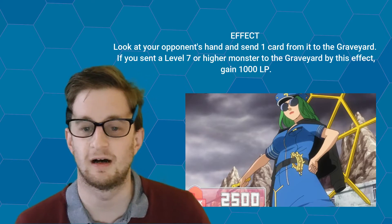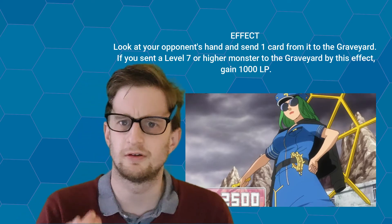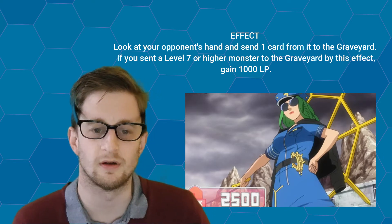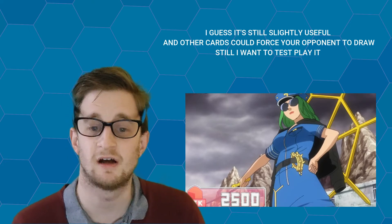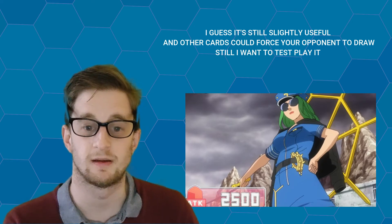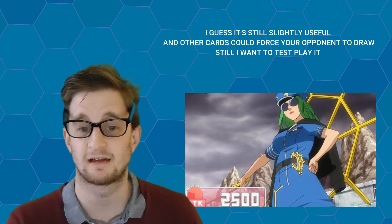Normally, you would draw up to five cards at the start of your turn. So during your previous turn, you would try to get rid of as many cards as possible in your hand. When you pass your turn to your opponent, you haven't got pretty much any cards in your hand. So what's the likelihood of your opponent having a spare level seven or higher monster in their hand when you come to use this card's effect? Again, this could be due to my lack of experience — I haven't been able to test play this card yet, because Dawn of the Battle Royale Switch game doesn't have this card in it at the moment, and I've not bought any Japanese decks. So I might be wrong, and this effect might be really good and activate quite frequently.